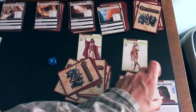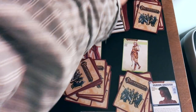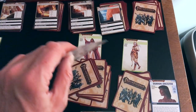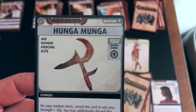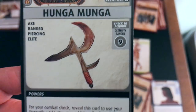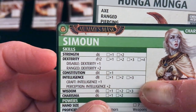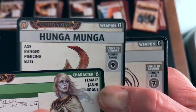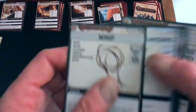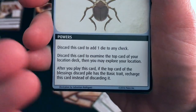We have an ally card — this might be the first ally card we've encountered. It's an undead incorporeal ghost. Display this card, and while displayed you may recharge it to examine the top card of your location deck and put it on the top or bottom. That's pretty cool. We also have a whip. I'm going to display our ally here and these ladies are going to stick together — going to the volcanic vents. We get to look at the top card and decide whether to encounter it or put it underneath. It's a Hunga Munga — a ranged axe weapon requiring dexterity and ranged check of nine to acquire.